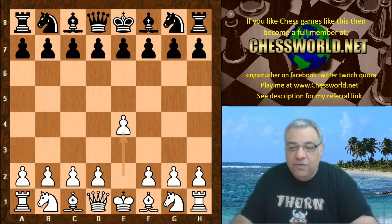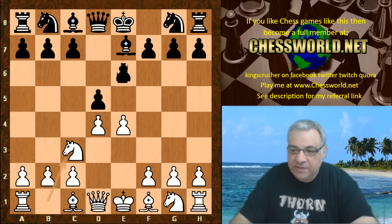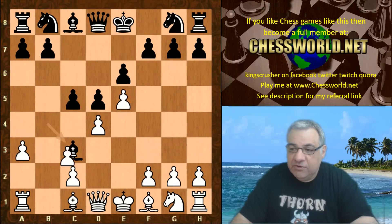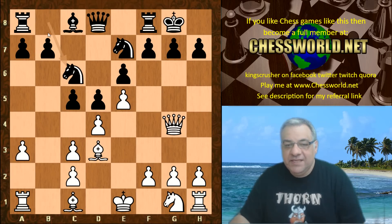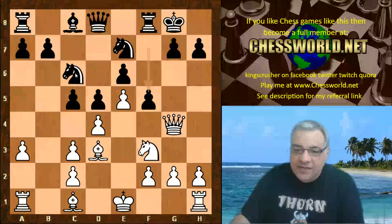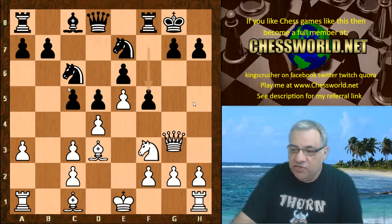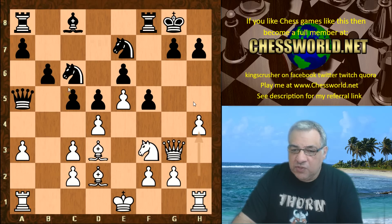So e4, we have e6. Leela, as we've seen, was crushed basically tactically to a large extent in the previous game with this opening — the French Defense Winawer variation. We go quite deep in the opening book here, move 8, Nbc6, the end of the book. We have Nf3, f5, and Leela doesn't take on f6 but rather plonks the Queen on g3. We have Qa5, Bishop d2, b6, and now h4 Stockfish plays.